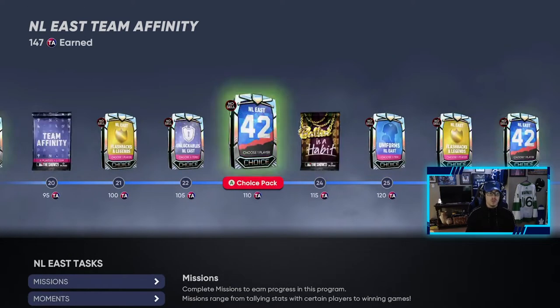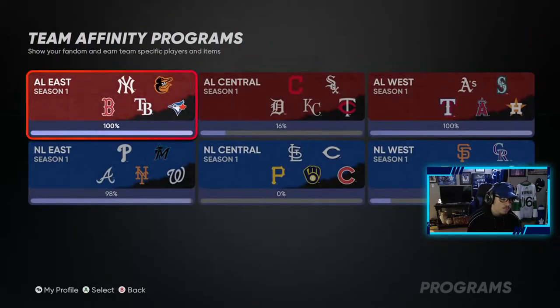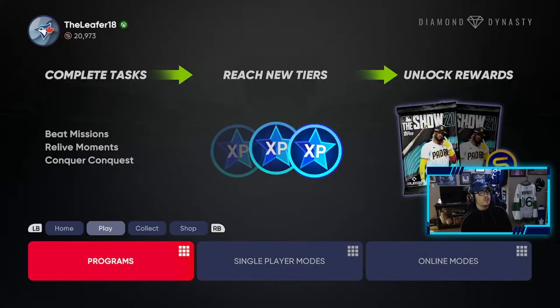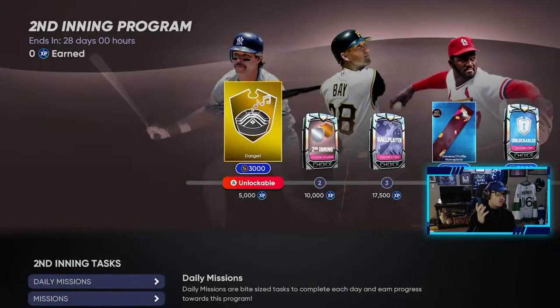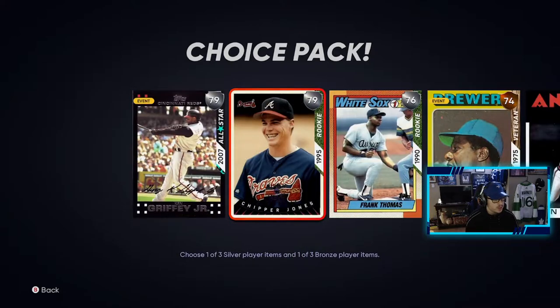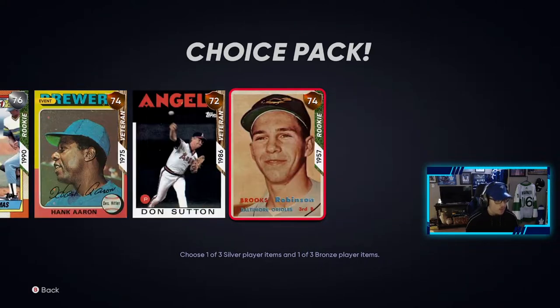So San Diego Studios did hook it up for us, given all the server issues. But I know you guys are here for the second inning program, so let me show you that. Looking here, you have all the normal stuff — you get 3K stubs, a second inning choice pack with these silvers.